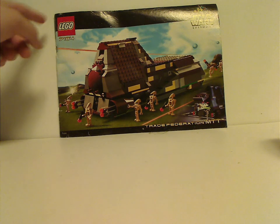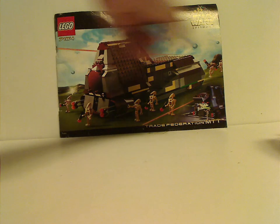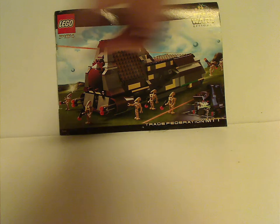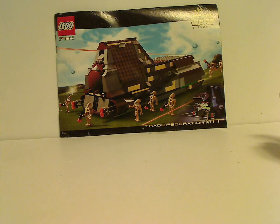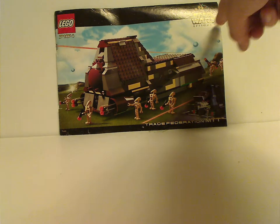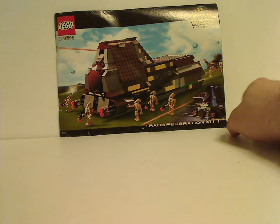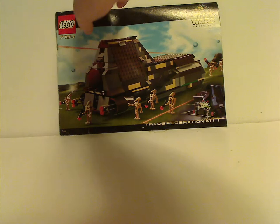On the front of the booklet, set number 7184, and also the border that's kind of like the 1999 border, just without 'System,' which they carried on until the following year, 2001. Also the Episode 1 version of the logo, a picture of the set on the field in Naboo, a little snippet of the droids coming out, and the name of it.